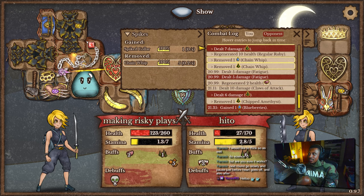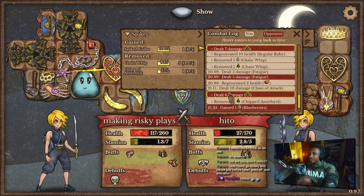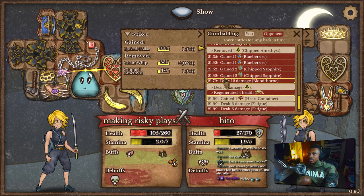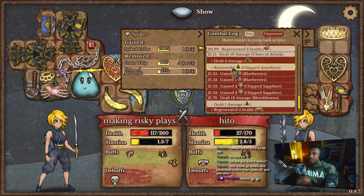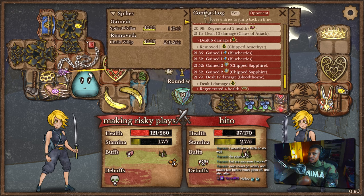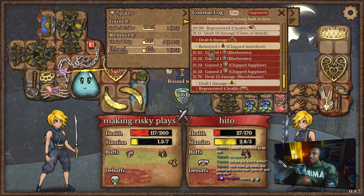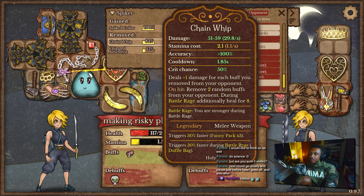Okay so here we're at 50 to 57 damage, and here we're still at 50 to 57 — maybe it doesn't work that way then. Wait — 51 to 59. Okay, it does! Right here it says remove one spikes — chipped amethyst. So before that happens we're at 50 to 57, and after it happens we're at 51 to 59. We increased by one — it went from 50 to 51 and 57 to 59. So it does work!